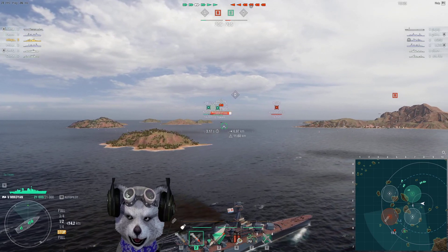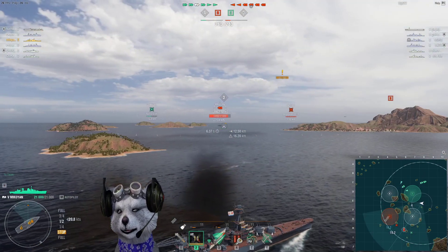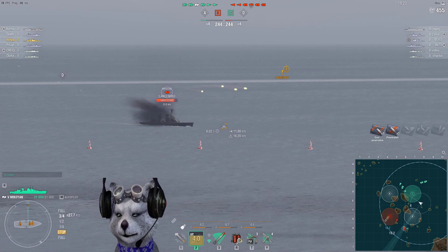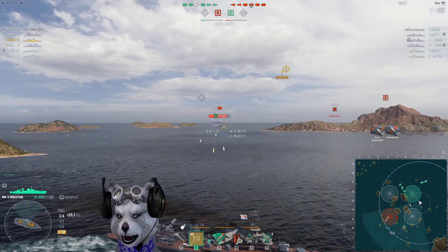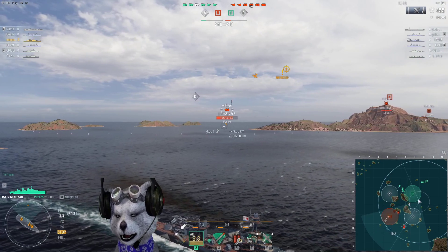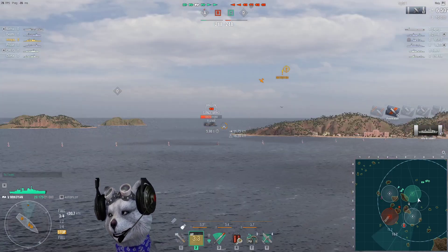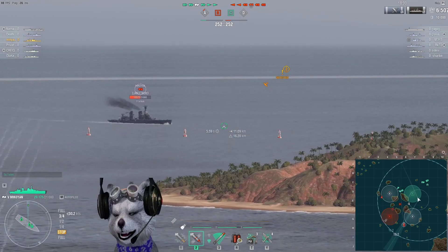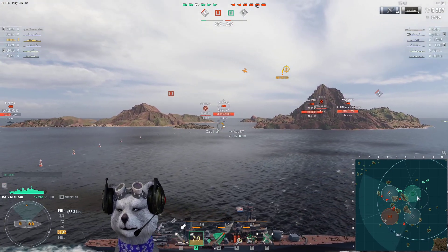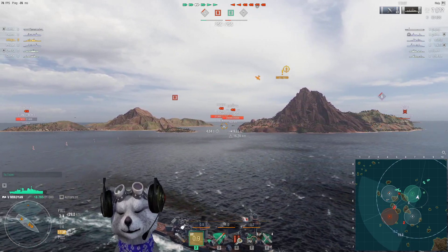The survivability of the ship is 21k HP — only 21k. This ship has almost destroyer-level HP, so it is very brittle. Torpedo protection is 10%. The armor plating is 13 millimeters in the front and only 35 millimeters on the side — garbage-level armor. The citadel area is raised above water and it has a very long citadel, so overall survivability is really bad for this ship.